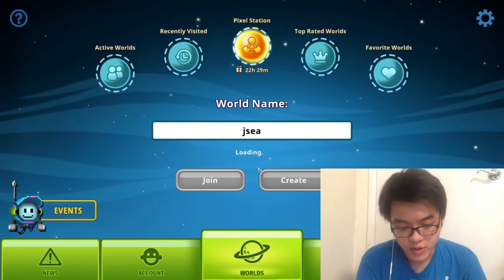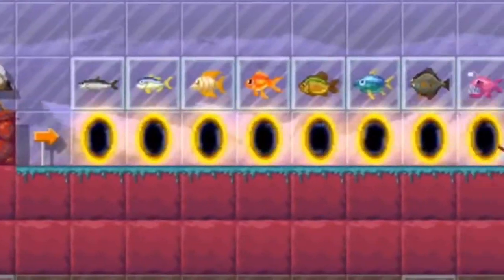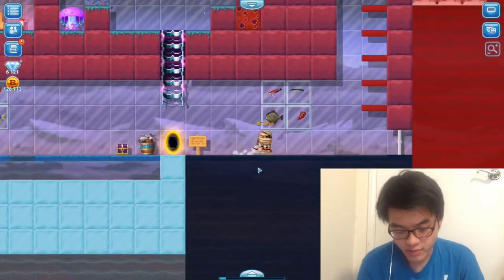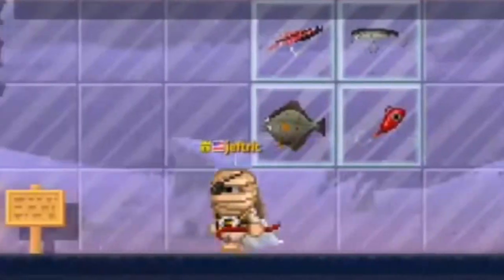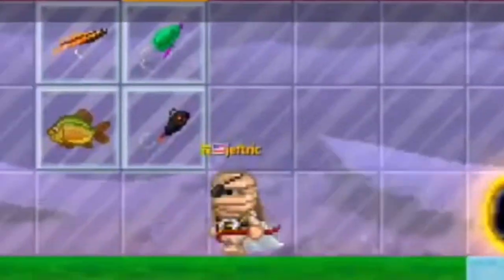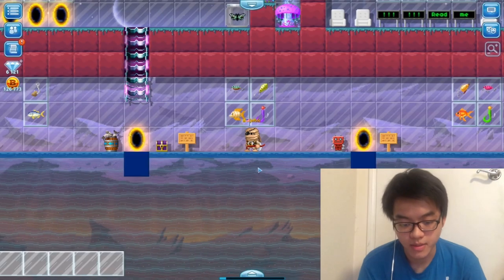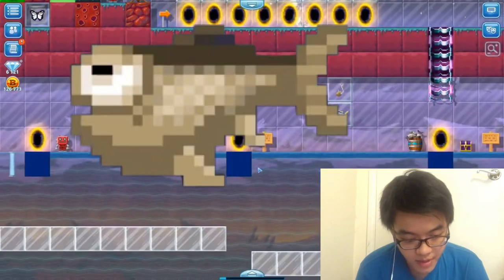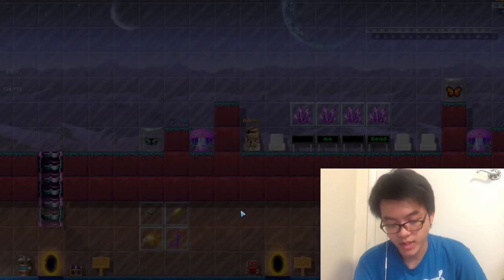That's pretty much all the lure shop stuff. I bought this world yesterday — you can come by and go fishing, we've got all the spots. It's got the angler, halibut, tuna, carp, goldfish, butterfly fish, kingfish, and herring as well. Not sure if I should add a dumb fish spot — probably not. That's pretty much all to my JC world, rated five.